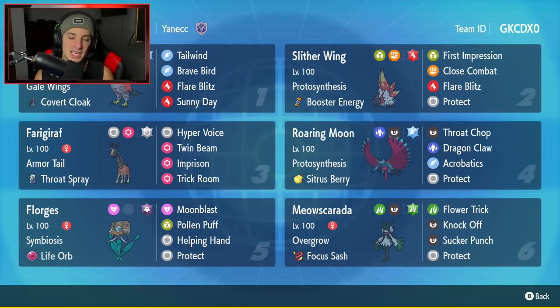But before we get started here with today's team preview, gotta give a huge shout out to Jan. Thank you so much for making this team for me and making it a rental code for everybody else to use. This team features Slitherwing and a crazy combo with it.